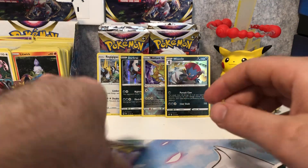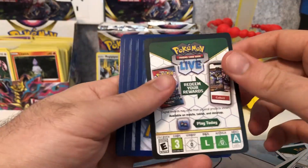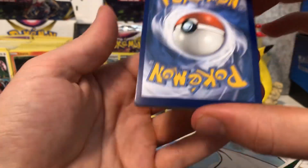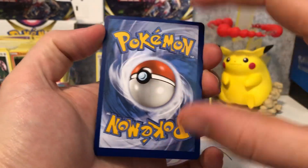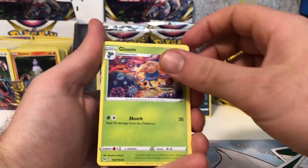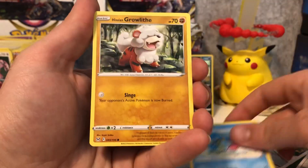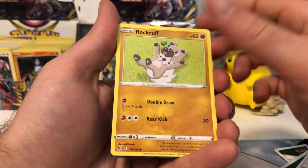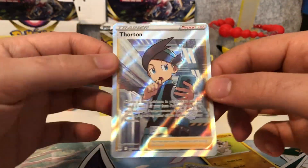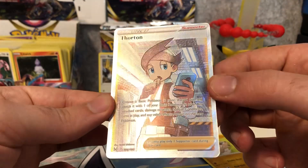The second triple pack blister doesn't really have anything good in it so far — it all comes down to this last pack. Come on Enamorus, give us something good. That's our code card — black code. It's very miscut; it's so off-center you can barely see the border at the top. Lightning energy, Gloom, Swanna, Electric, Shuppet — we'll keep that one — Shellos, Growlithe, Ducklett, Rockruff, Volo reverse, and we've got a Thornton trainer full art!